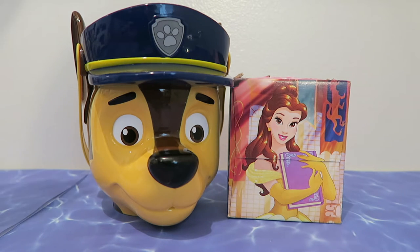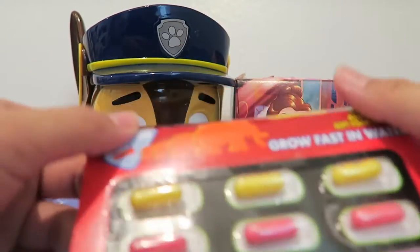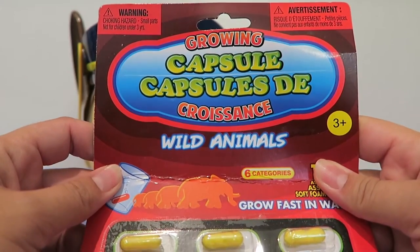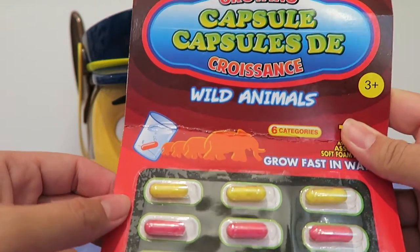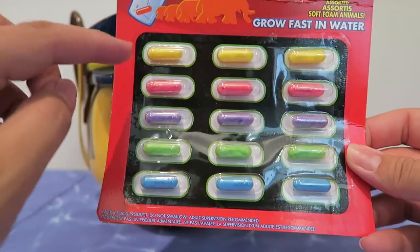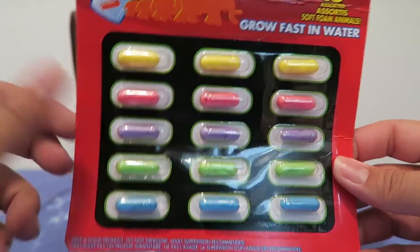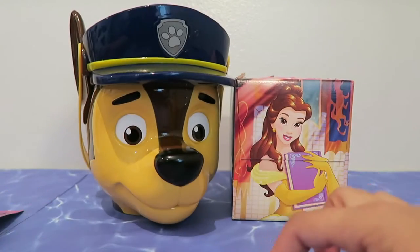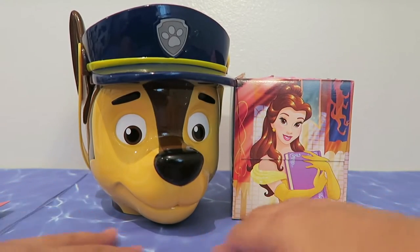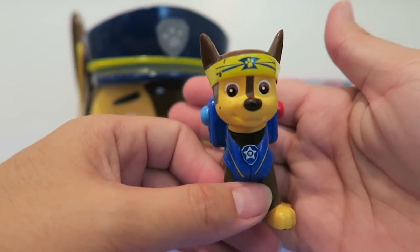Chase has given us a clue! The first thing we found is a capsule of wild animals — they grow fast in the water. We have 15 different animals. We're gonna put them in the water, but I don't think this is real water. Chase, do you think you can help me find some water to keep those animals in?